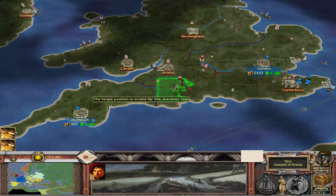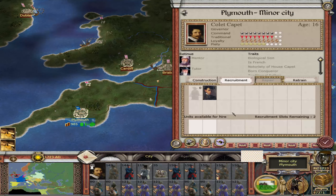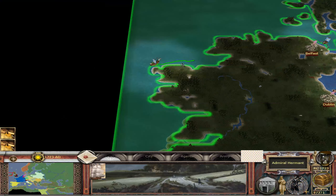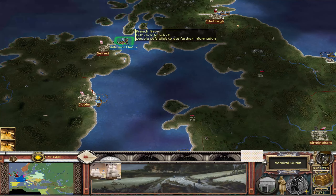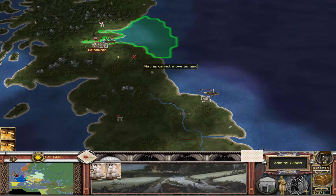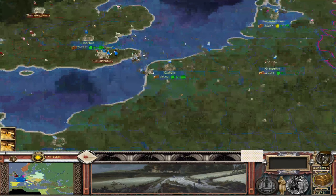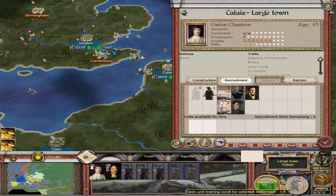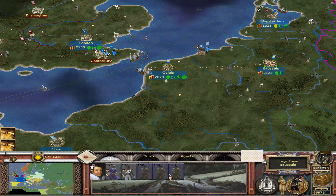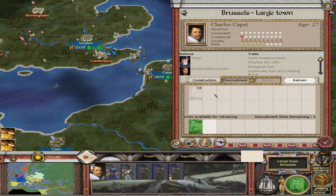No artillery, no cavalry apart from the general's unit. We could get more spies, but they're not really needed so much. Joining the fleet — I think we've killed off a lot of the British ships. We need to take out those two forces. Those ones are being taken over as garrison units, so that's good.